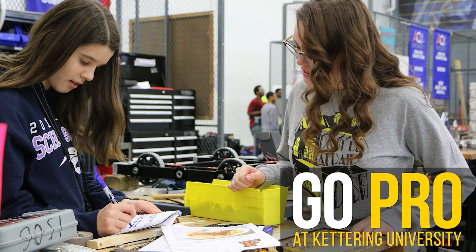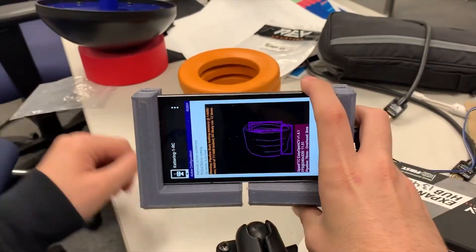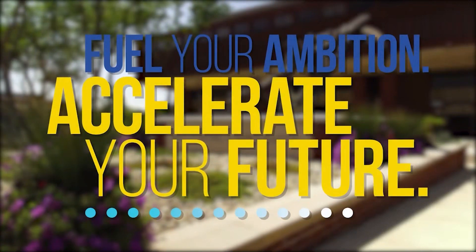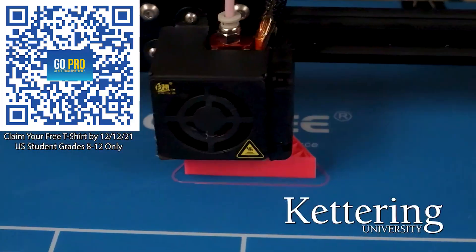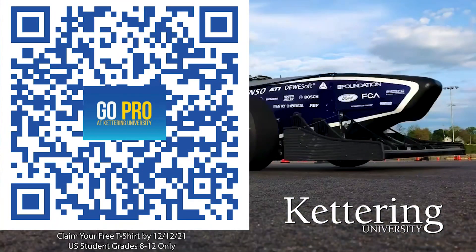First Updates Now is supported by Kettering University. Kettering University is where robotics students come for their education. Over 30% of those who attend Kettering University were in high school robotics, and you can keep going with their BattleBots, VEXU, Esports, and First Mentorship programs. If you are a U.S. student grades 8-12, scan the QR code to stay up to date on info and events happening at Kettering, and get a free Kettering t-shirt when you sign up.